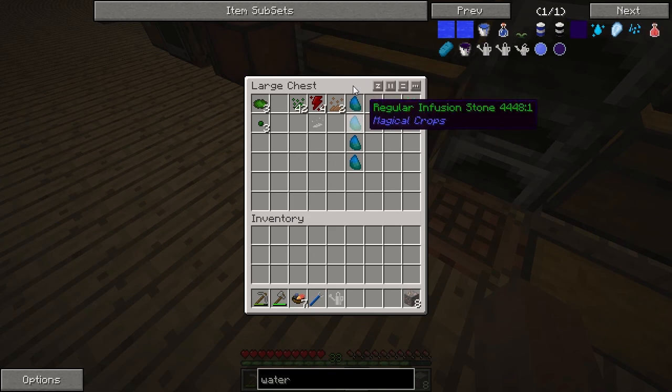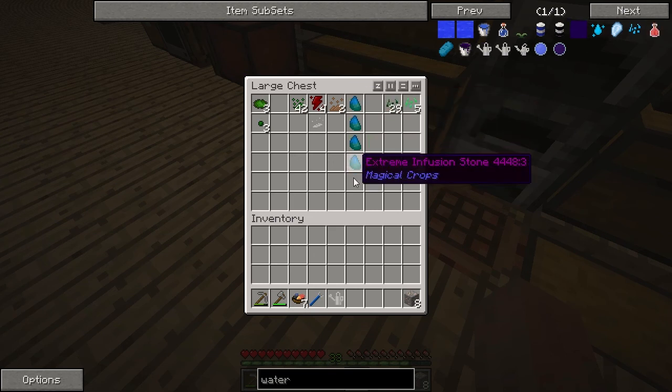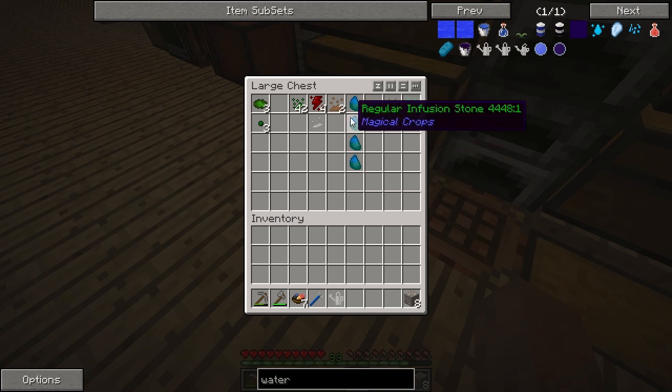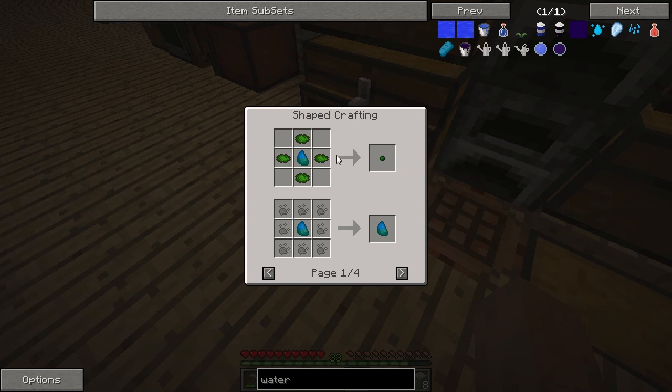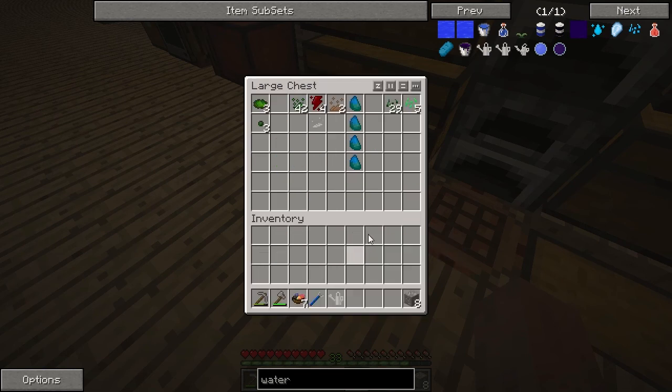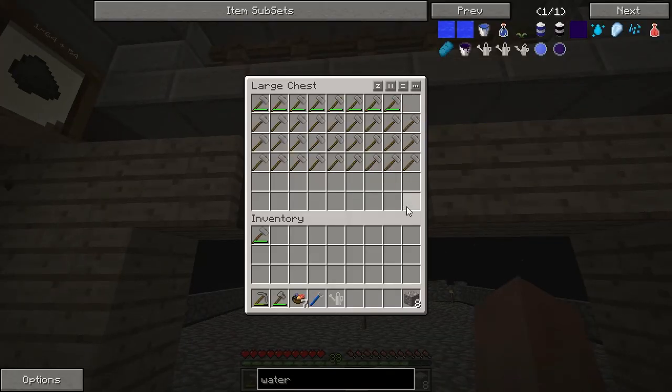Like I said last episode, I updated to the latest version of the pack, and it apparently made some changes — there were updates to the mods, including magical crops. Now, in order to get the essences from the weak to the strong tier and so on, you actually have to use this infusion stone. You upgrade them by using the essence from a crop of the weak, strong, so on and so forth tier. It kind of confused me for a second, but I figured it out eventually.